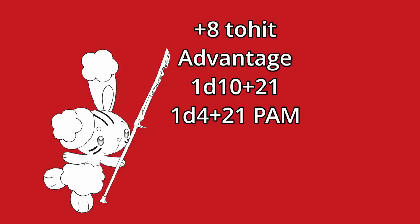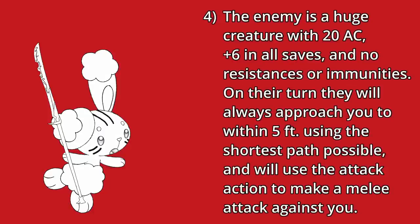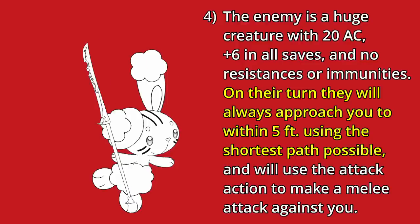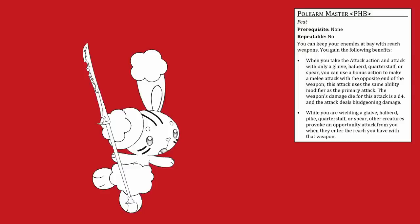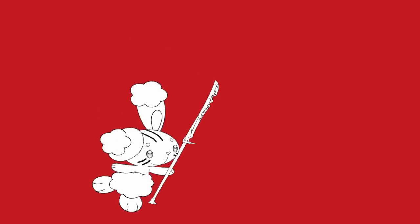Also, on the first hit of their turn, Zoe gets to add an extra 1d6 plus 10, and when they crit, they don't just roll 2 dice — they roll 6 dice. Additionally, thanks to the rules of this challenge, the enemy will always try and approach Zoe, so if they step away from the enemy, they can guarantee the additional opportunity attack. We won't have advantage on this attack unless they got a critical hit on their Pam bonus action attack, because that triggers the secondary effect of Crusher. Our first build sets the bar at the absolutely huge 90.70 average damage per round.